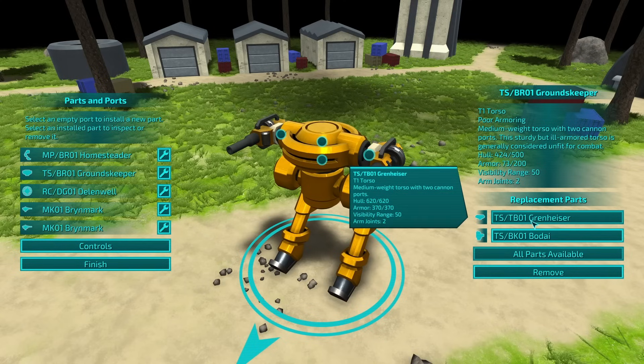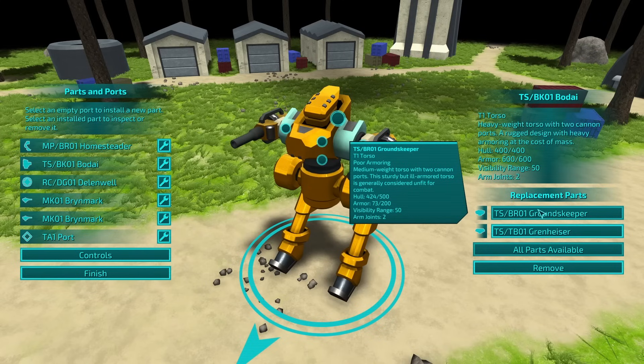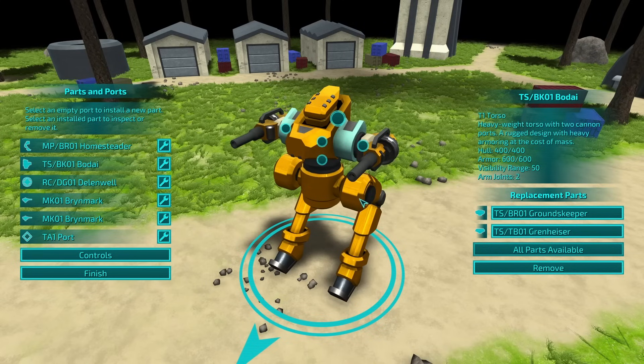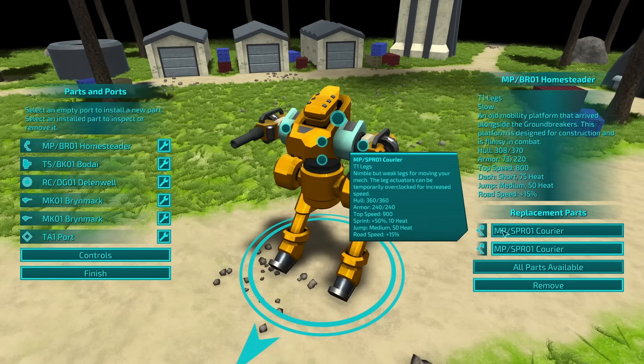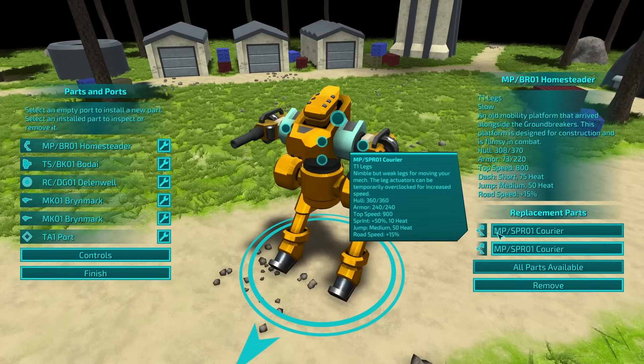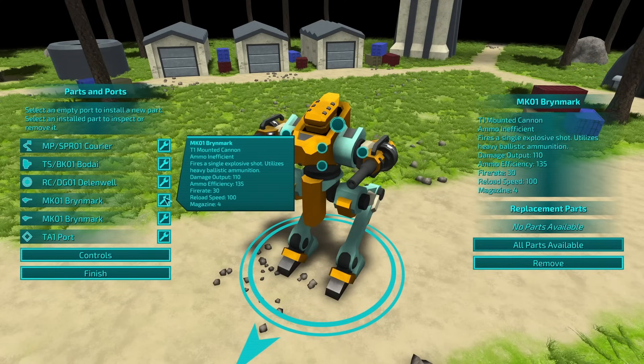So do we want a ton of armor? Let's see which one looks cooler. I do actually like the head of the Bokdai. Also kind of depends on our legs. So they're slow — top dash speed, short, 75 heat. Reloads — road speed. Yeah, so the Courier legs are better, not by much. That's fine.